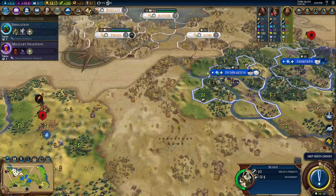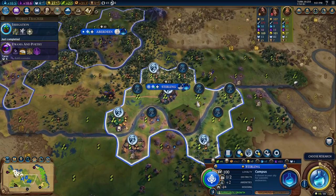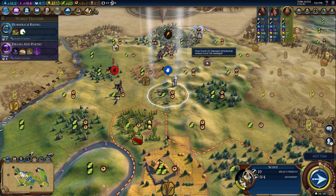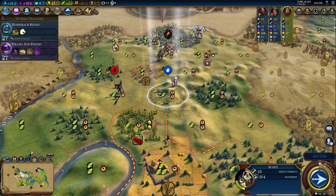Another Kumasi — two science, two cultural city states, very nice. We have another luxury. We went ahead and did irrigation without the Eureka — that's fine. There's Kabul; we've met all the city states. There are only six on a tiny map. Got a promotion on our scout — beautiful. If you hit a barb or any unit with your scout twice and you have the survey card in, you get a promotion.